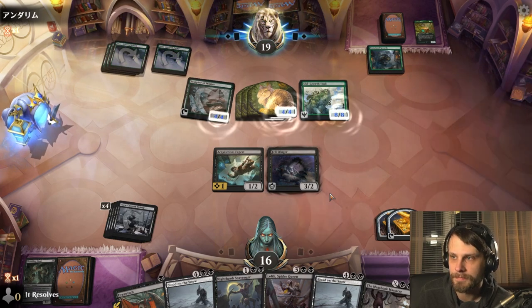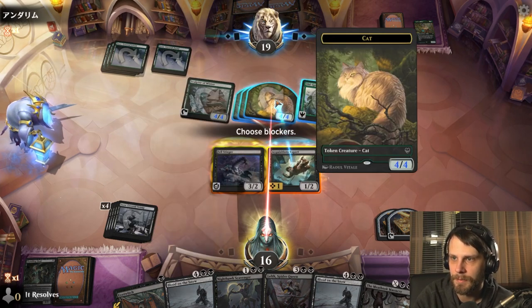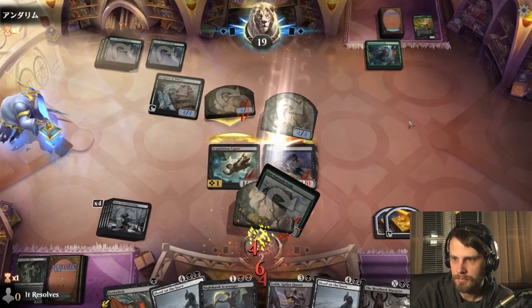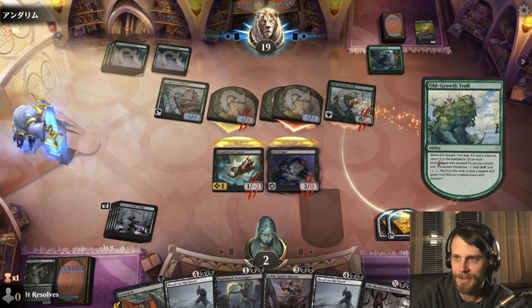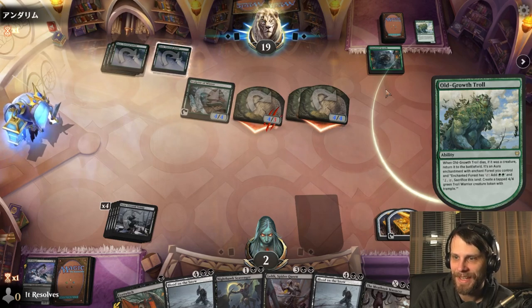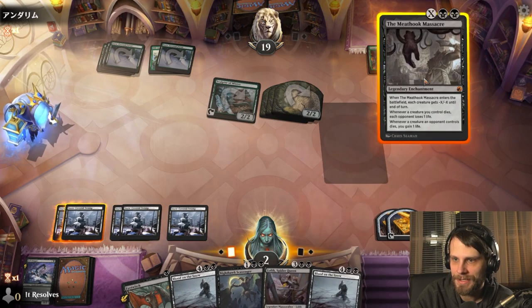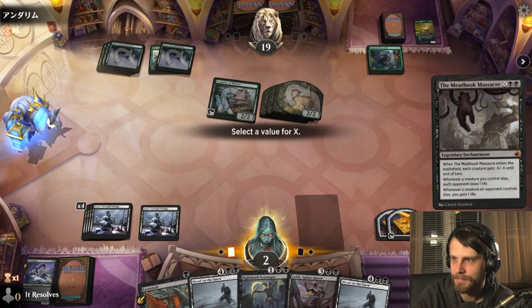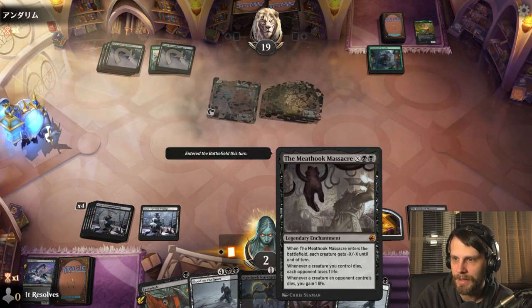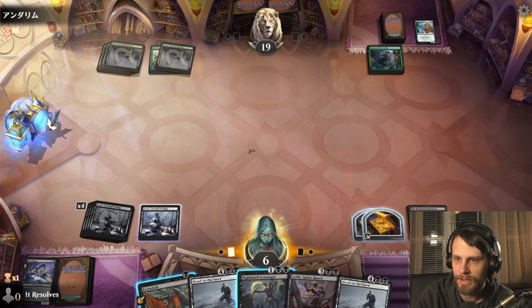Wow — okay, that's one way to do it. This does have Trample, so that is kind of tricky for us, but we do have to block. Down to two — that is a scary, scary place to be. But we might be able to still make this work here. Let's do this for two — Meat Hook Massacre for two — this is gonna hopefully gain us a little bit of life here, just keep us in the game, because at this point that's really all we needed to do.